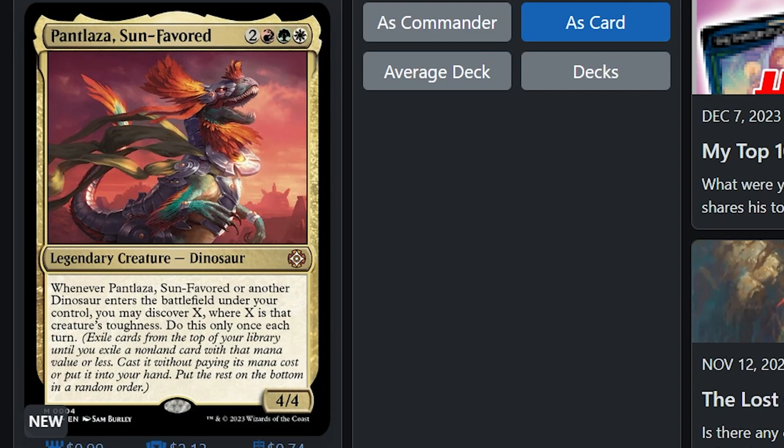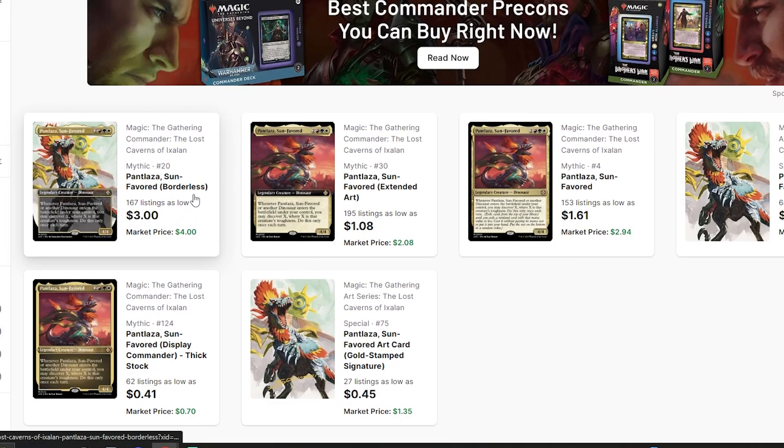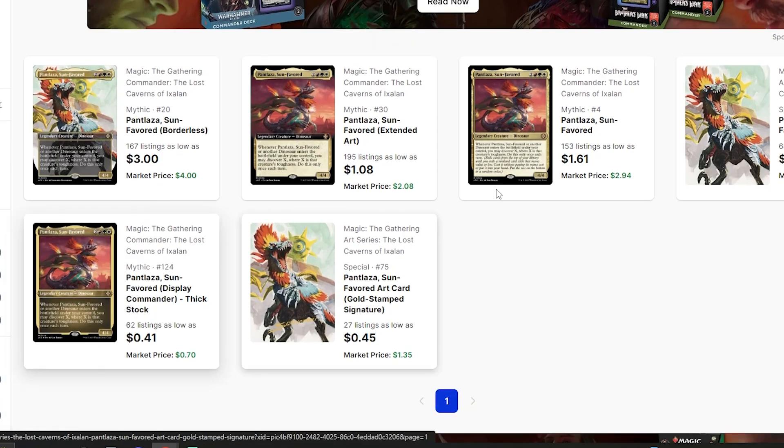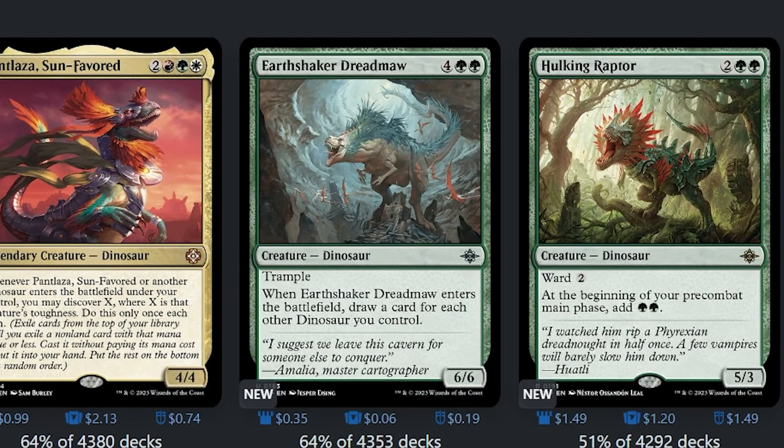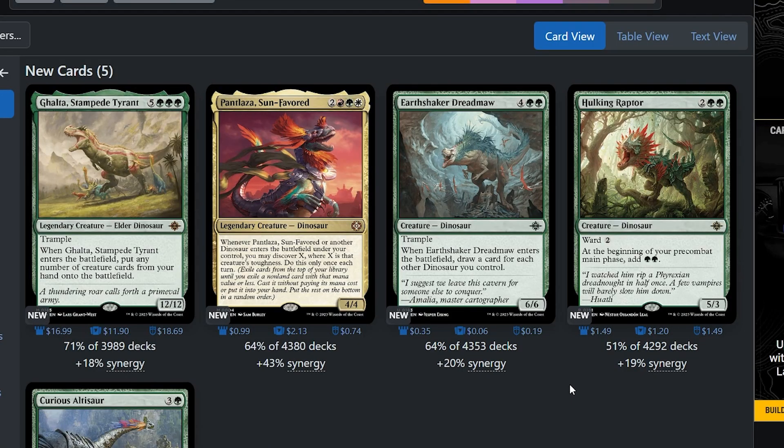That card is definitely needed in the deck and if it's only a dollar I'm definitely going to pick that up. Let me check TCG Player — you get cool artwork too. Pick it up for pretty cheap, so that's probably a card I will add to the deck. Earth Shaker Dreadmaw — you can draw a card for each dino, and the artwork is spicy too. The key thing with the deck I'm building is I want the big dinos. Hulking Raptor — not like an amazing card, beautiful artwork though. A four mana 5/3 with ward two and some extra mana doesn't really fit the Gishoth strategy.